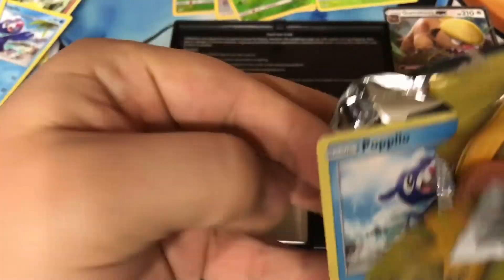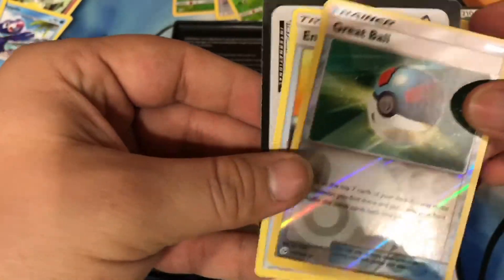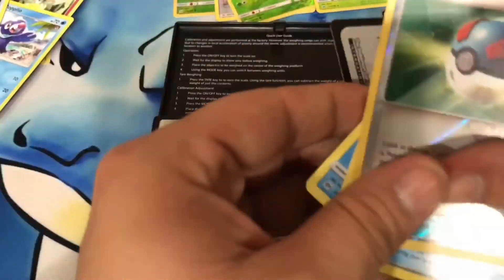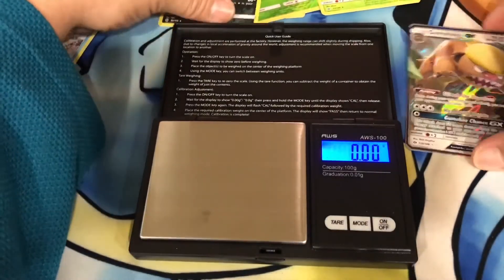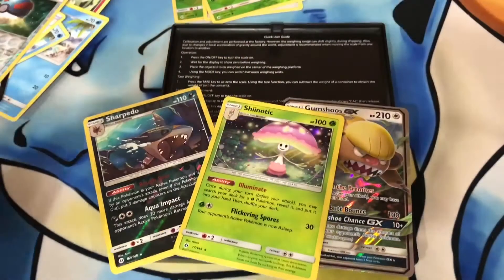A little higher — could this be it? A little high. Poplio and a Great Ball reverse, and Energy Retrieval. So one GX — we got the Sharpedo — knocked out a ton, and this should not occur right there.